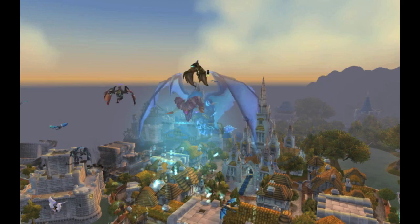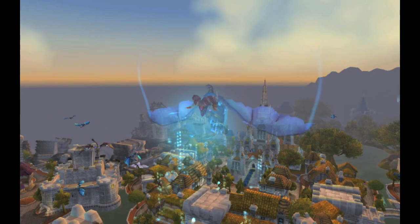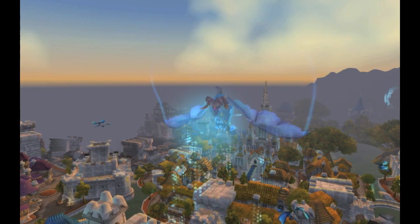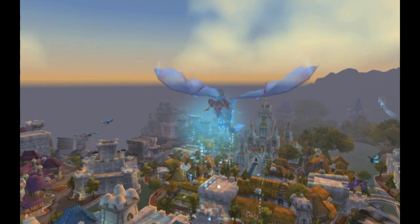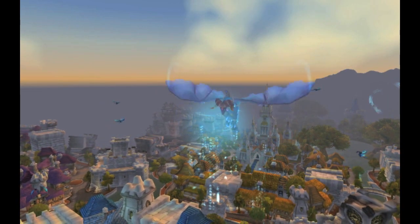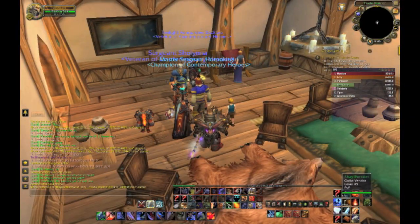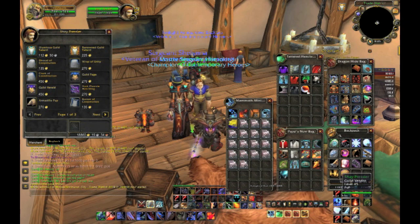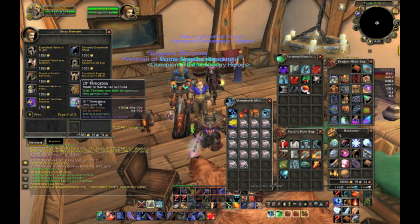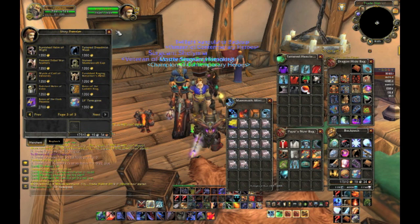For everyone else, in a moment you'll see the amazing pet that you get from the guild achievement for getting this legendary item. You can get this pet at the guild shop in Stormwind. It's called Little Tarragosa, and this pet costs 1,350 gold, so it's a little bit pricey, but definitely worth it.